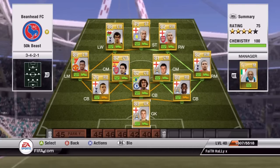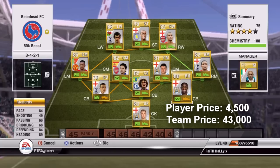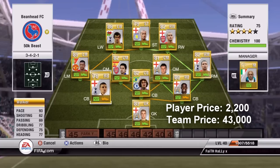Starting off with Joe Hart in goal — as you can see the overall team price is 43k all together, so just under 50k. Joe Hart was bought for 2700 and he's a class keeper on this game. Then playing at center-back is Micah Richards, bought for 4500 — he's another beast player, great pace, great heading and defending, all-around great player. David Luiz bought for 2400, another great player.